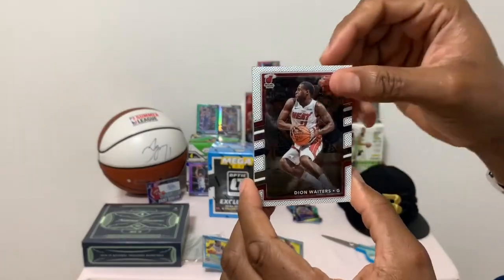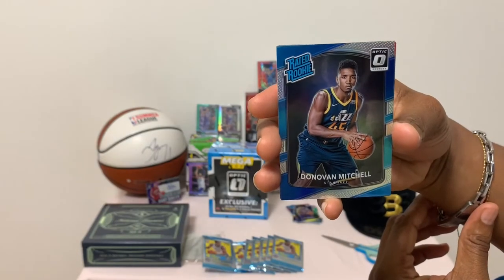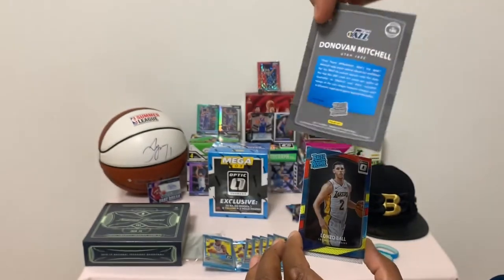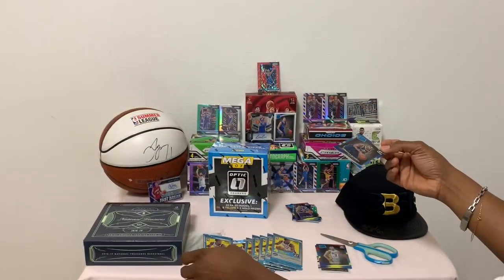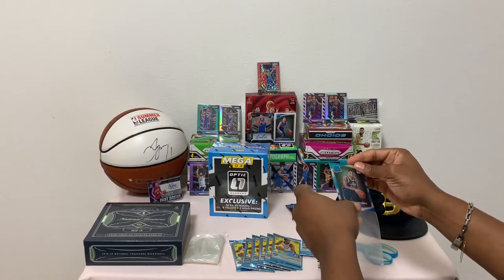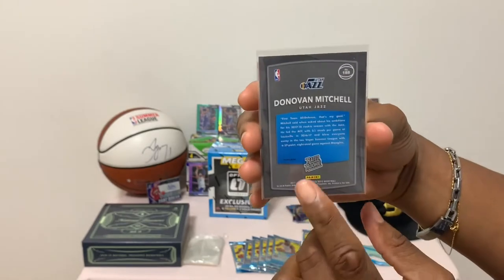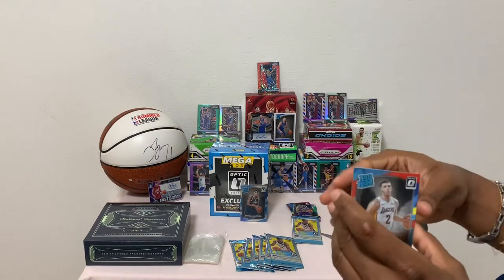Dion Waiters — whoa! Big pull — rated rookie of Donovan Mitchell, prism! These are the hollow prism. It's a very nice card — if you can see the prism right there, very nice. Let's get a sleeve for this. Rated rookie prism of Donovan Mitchell — there you have it, steal of the box!